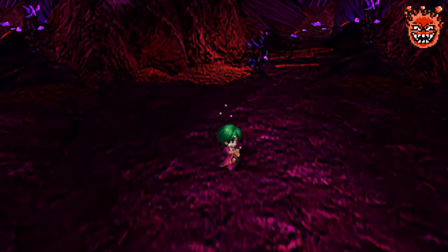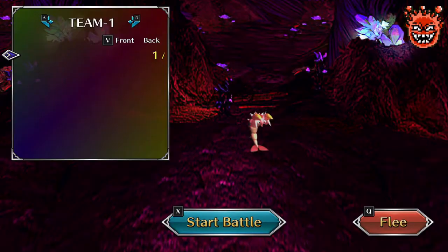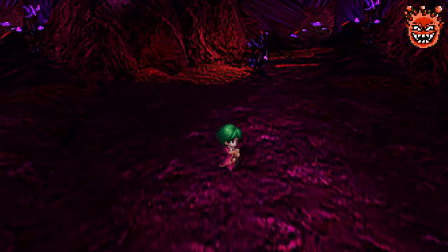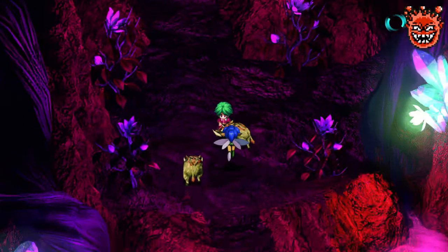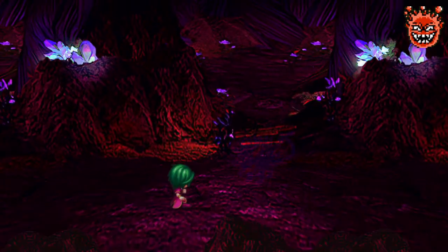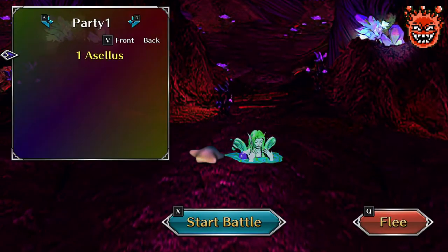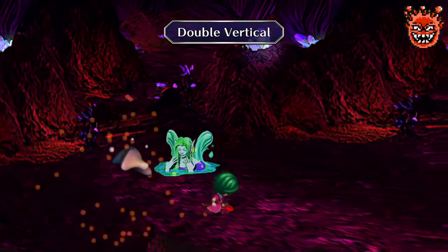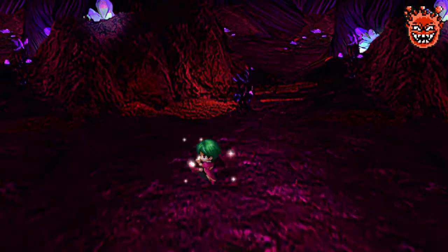Hopefully I'll gain some HP. I need at least 150 HP to face off against the Devil's Squid. Come on, give me HP. Right now Acellus has no defense, so we need to be very careful which encounters we take.